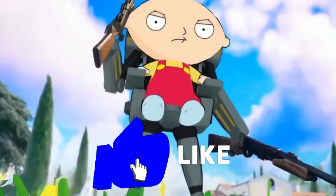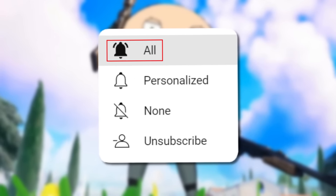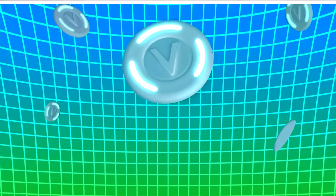Drop a like if you're excited for Chapter 5 Season 2 and the continuation of these Family Guy skins now that the Giant Chicken has released. Subscribe with all notifications turned on to be updated as soon as they rotate. Enter code FM1 for when you pick up the Giant Chicken or any others that come to the game. Click either of these two YouTube recommendations on screen — it's a good suggestion while you wait for the very next video I publish on the channel.